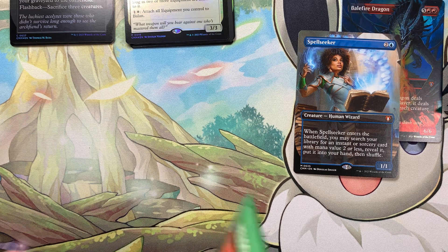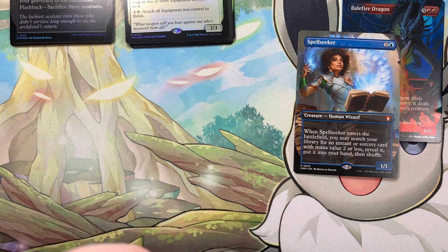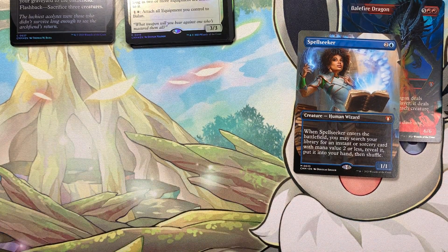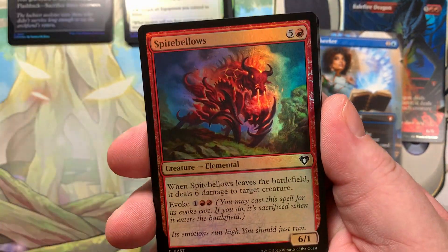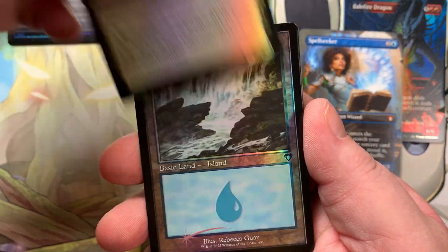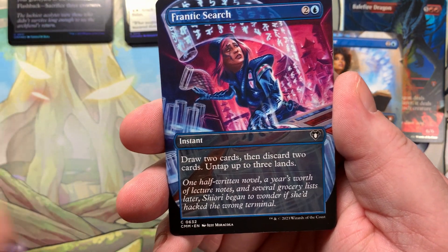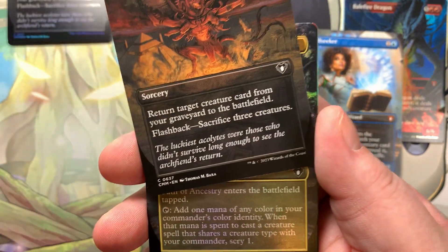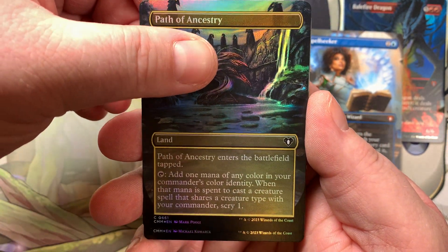That third box I'm going to be opening up, I'm actually going to be making some shorts of it. People seem to enjoy the shorts — they're short and sweet, you see the hits, there's no bullshit involved, and it's normally less than a minute. So that will be the 12 packs you typically get in a collector box nowadays. We're going back to a standard set with Wilds of Eldraine coming out on September 8th — I believe pre-release weekend is this weekend.